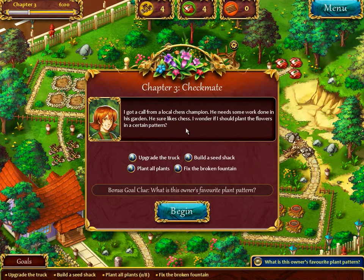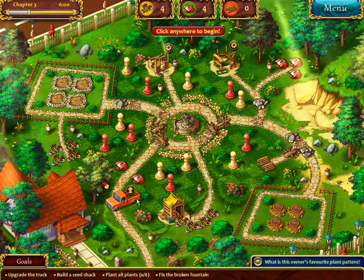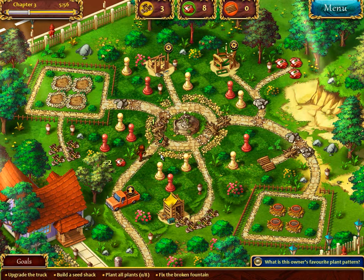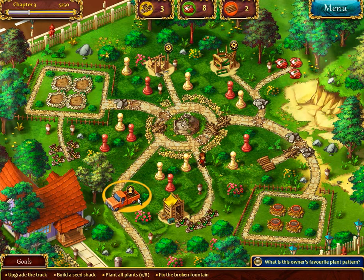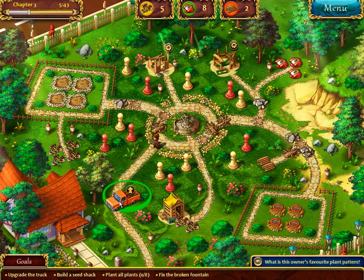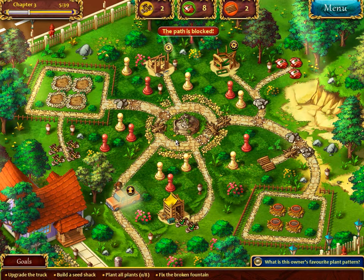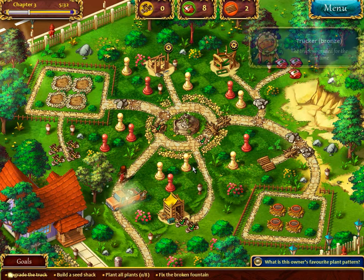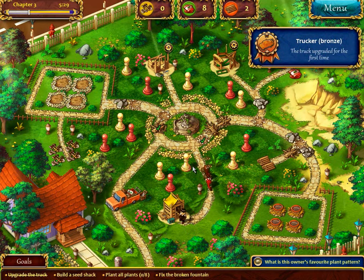I got a call from a local chess champion. He needs some work done in his garden. He sure likes chess. I wonder if I should plant the flowers in a certain pattern - I think it's checkerboard. Here's the truck. Pick these things up, break down the wood, get the tools, and do that. Then we'll get more tools and break this thing down. The truck upgraded for the first time!